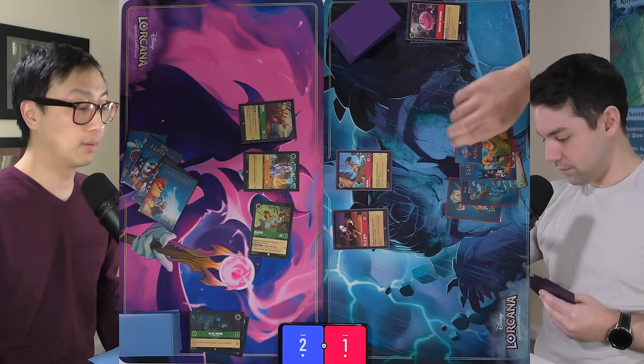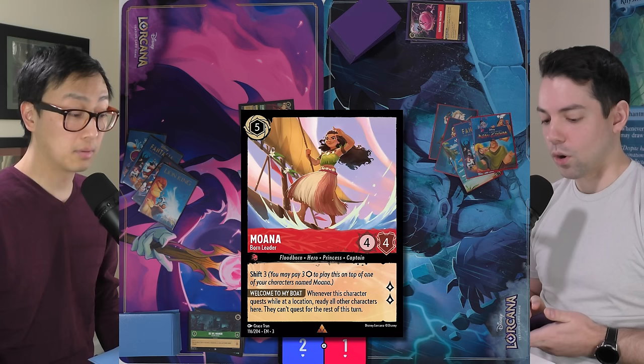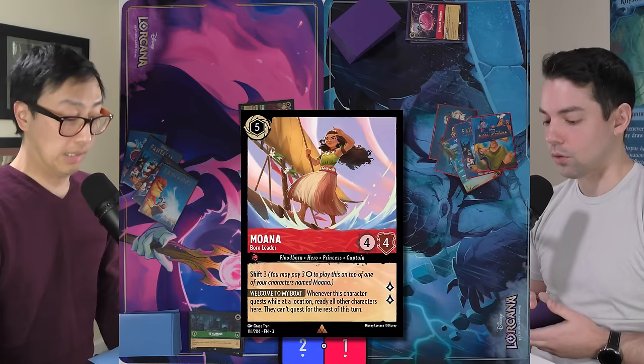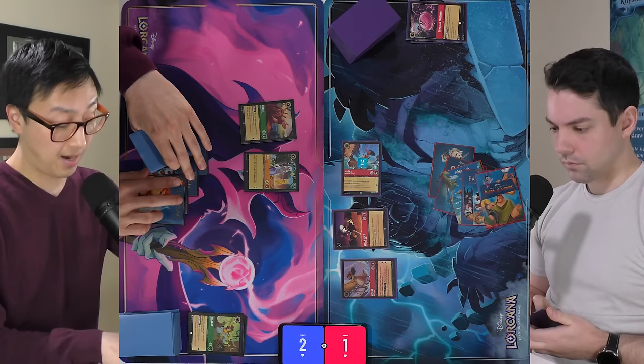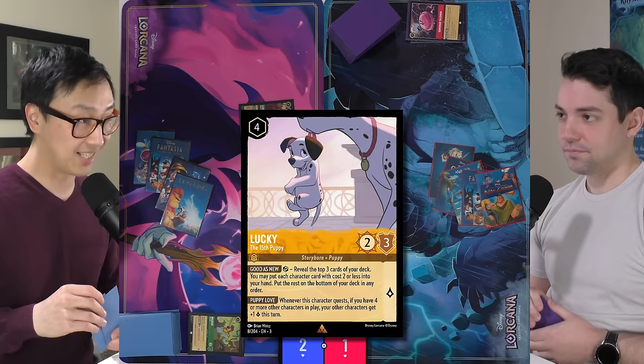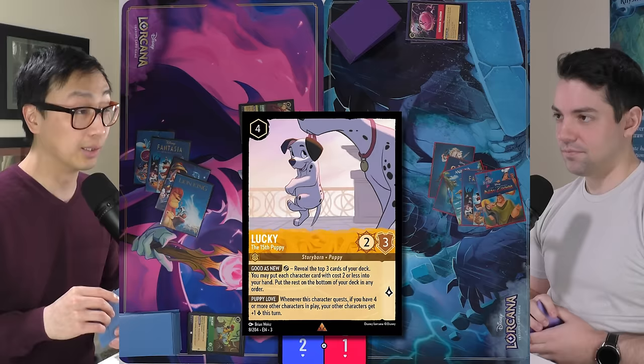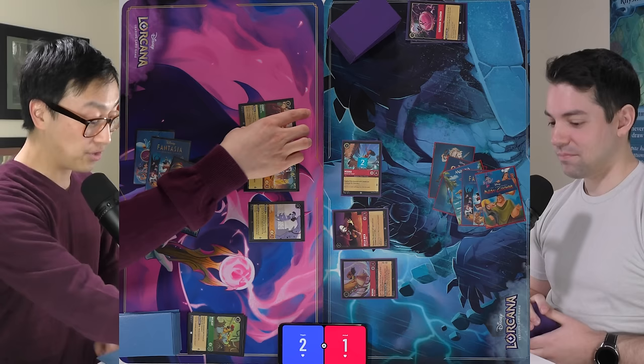VeggieWagon inks Louie and pays five for a second Moana — a 4/4 that quests for two. Whenever this Moana quests while at a location, she readies all other characters there and they can't quest again that turn. Moana fights Wildcat, taking two damage. Della Duck can't do anything, so that ends the turn. VeggieWagon pays four for Lucky, the 15th puppy — a 2/3 with lots of text. His Puppy Love ability: whenever he quests, if you have four or more other characters in play, your other characters get plus one lore this turn.